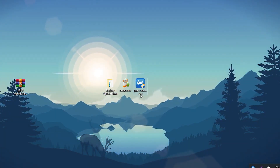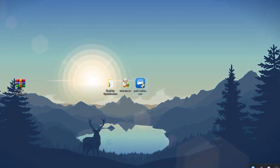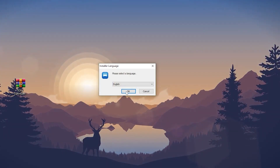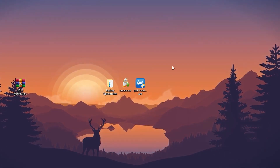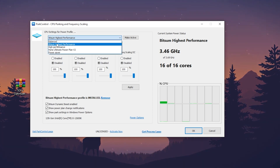Now open the Power Control application for CPU core optimization. Double-tap, click Yes, agree, click Next, and install it on your PC. Once installed, it will run in your background. Go to the dropdown and set it to 'Bitsum High Performance' and activate it.